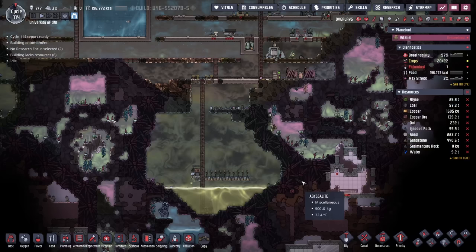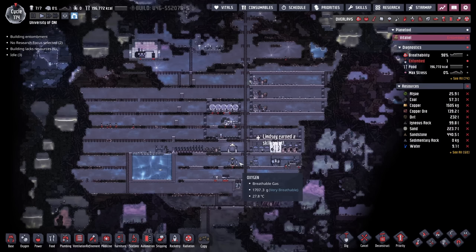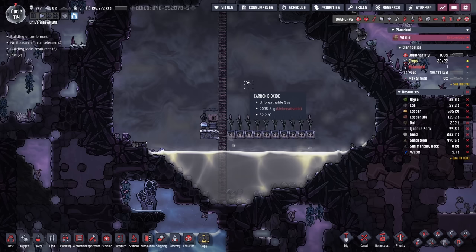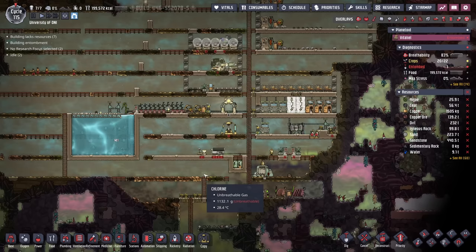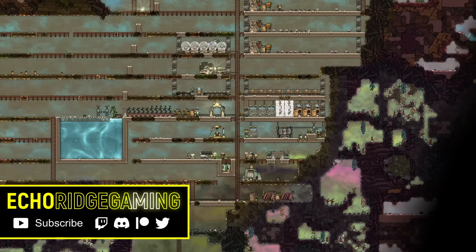Another shorter and more focused episode, but we've learned a couple of valuable lessons. First, we saw a couple of different methods for dealing with all this carbon dioxide, and we also gave some thought about looking forward into your colony. Through exploration, we realized we had enough water. We also realized we're going to have to start building Atmosuits soon, so instead of wasting all the polluted water the carbon skimmer creates, we decided to turn it into reed fiber. The next episode in the series is definitely heading towards creating that oxygen system — to make sure our duplicants have plenty of fresh oxygen to breathe and we can get rid of these oxygen diffusers and end our reliance on algae. So until next time, happy gaming and I'll talk to you soon.